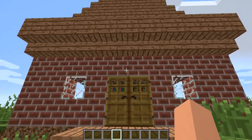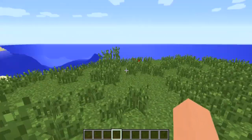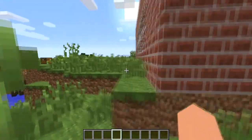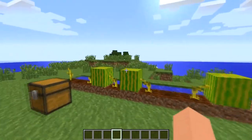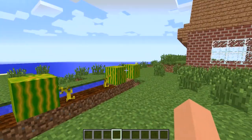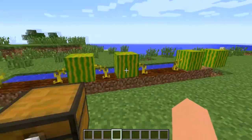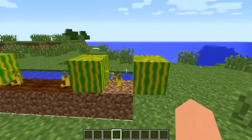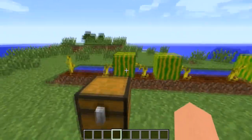I'd like to use some glowstone somehow, but I don't have a nether portal or even really want to go into the nether. So I guess what we can do is work off of this new plant. This is a new plant in this mod — it's the Glow Melon mod, I believe. And as you can see, this is what they look like — they're melons with a cool texture.